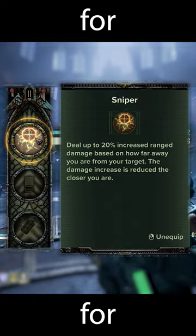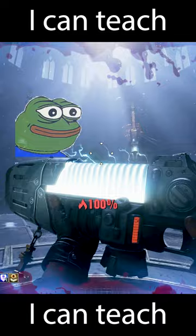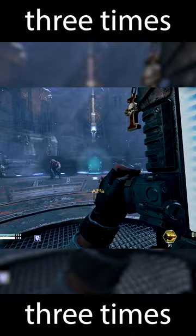But you might be scarred from the long reload times. Well, I can teach you how to ease the pain. The Plasma Gun reload animation can be cancelled three times by sprinting, as shown. It takes some practice to master, but it reduces that reload time for you, letting you choose damage over utility.